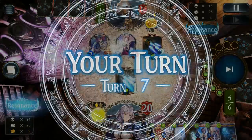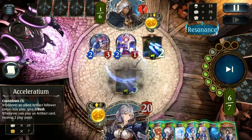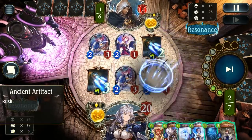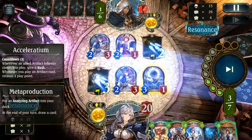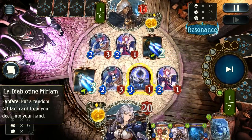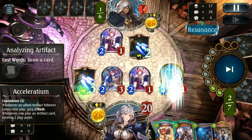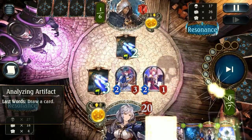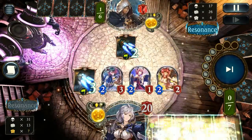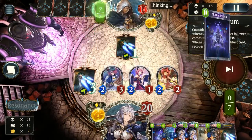For every artifact we play, we're going to gain two play points — so that's really no concern. There's our Myisha. Now we just need to kind of stay out of resonance if we want to maintain this, since we're going to reach the Myisha finisher first, provided they can't go for some crazy artifact play. We are able to play the Icarus or Lion with no issue.